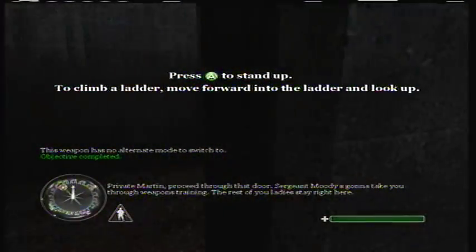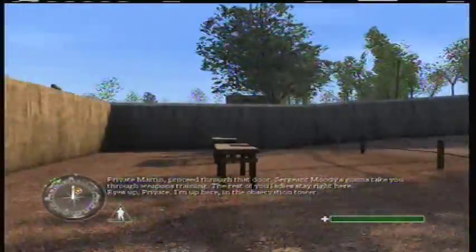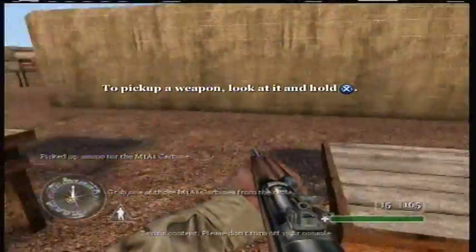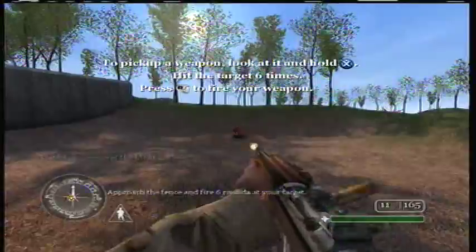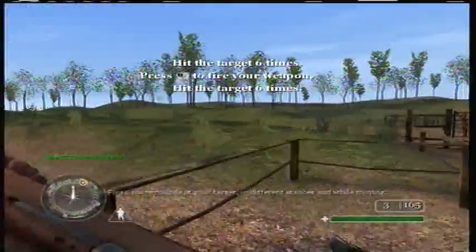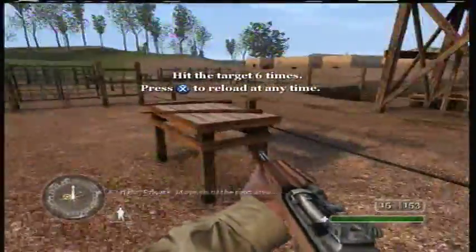Private Martin, proceed through that door. Sergeant Moody's going to take you through weapons training. I'm up here in the observation tower. Grab one of those M1A1 carbines from the table. Approach the fence and fire six rounds at your target. Fire six more rounds at your target in different stances and while moving. All right, Private, move on to the next area.